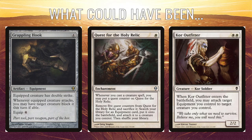Quest for the Holy Relic could have gone in here instead of Landbind Ritual. It really annoys me that the quest enchantments don't have 'Quest' as a subtype — I would love it if these were enchantment quests so cards could reference them specifically. Quest for the Holy Relic costs just one white mana. Whenever you cast a creature spell, put a quest counter on it. Remove five counters and sacrifice it to search your library for an equipment, put it onto the battlefield, and attach it for free. That's a really strong effect.